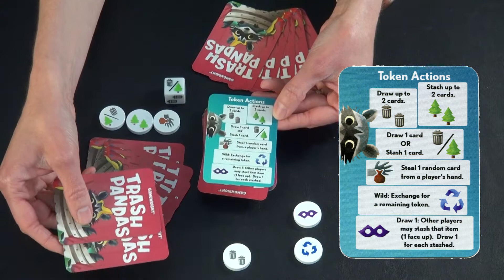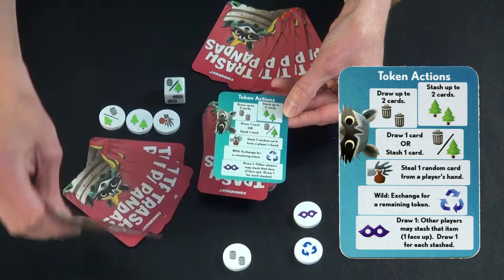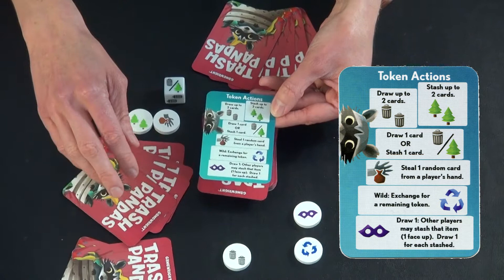A key part of this is that you can stash these cards on your turn, but you can't use them for anything else. So it's important to differentiate them from the other cards in your hand. You might look at them and then put them to the side to keep them separate — that's what we generally do.